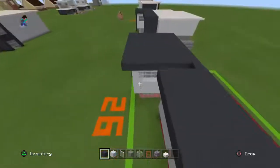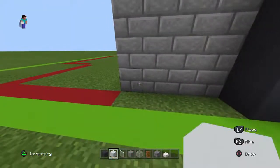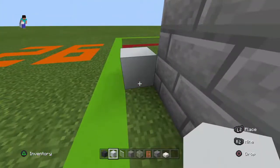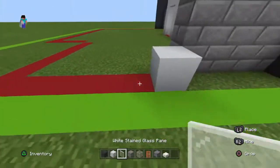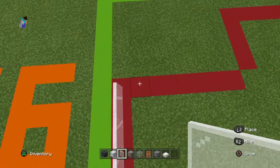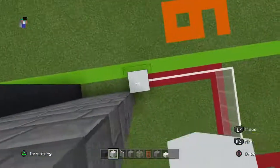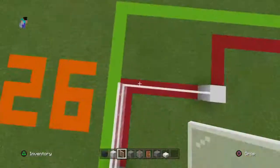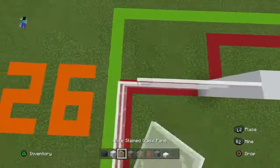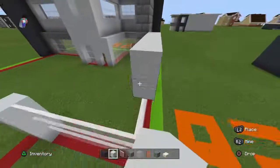Take this bottom back corner block of stone brick, then go backwards and to the left by one and place a white concrete. Bring this white concrete backwards with six white stained glass panes, then bring this back white stained glass pane right with five white stained glass panes and a white concrete. Copy that row two more times. Then place two rows of white concrete on top of this.